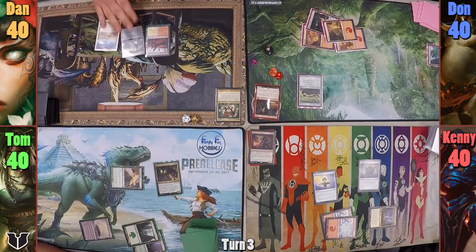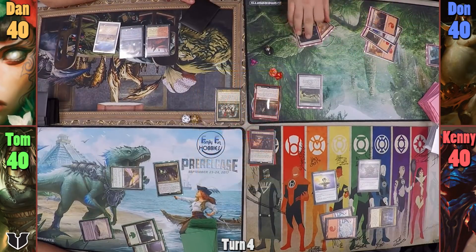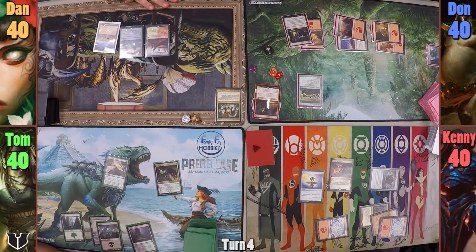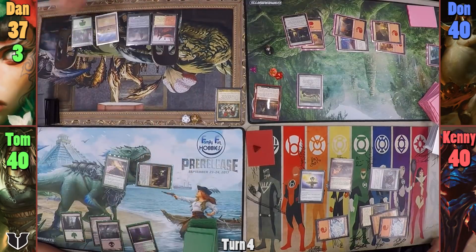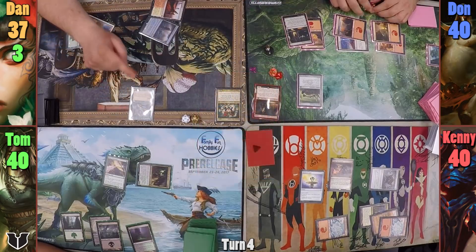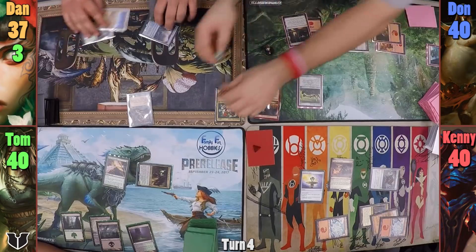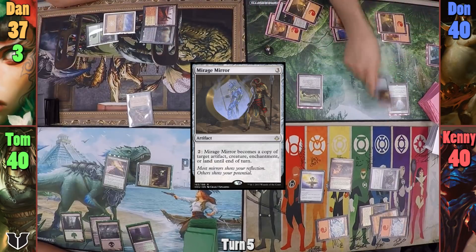Don plays a Mishra's Factory before paying two to crack the landscape and find two Mountains. Kenny plays Nykthos, Shrine to Nyx, and pays three to cast a Darksteel Ingot. Tom plays a Forest and taps out to cast Marin. He has nothing to return at the end of his turn with a Marin trigger and passes. Dan plays a Plains and passes. Don plays a Terrain Generator and generates some terrain by paying two, plopping out a Mountain. Kenny plays a Dust Bowl and pays to cast Neheb, before passing to Tom. Tom plays a Swamp, moves to combat, swings Marin at Dan for three, and passes. Dan plays a Forest and pays four to cast an Argothian Wyrm, who upon entering asks if any opponents would like to sacrifice a land to put it back on top of his library — no one does, and Dan gets the Wyrm. Don plays a Mountain and casts Mirage Mirror.